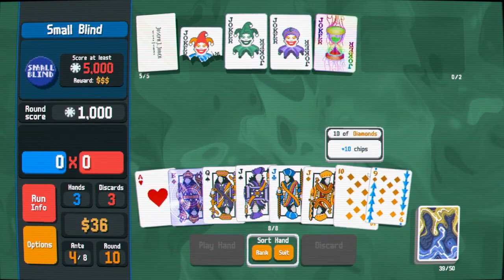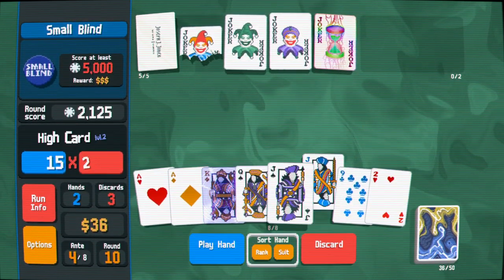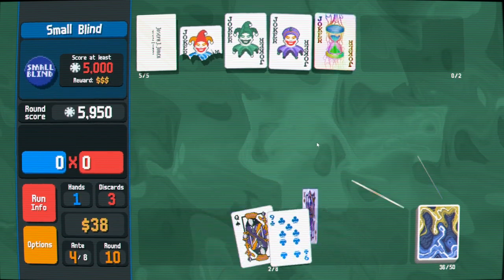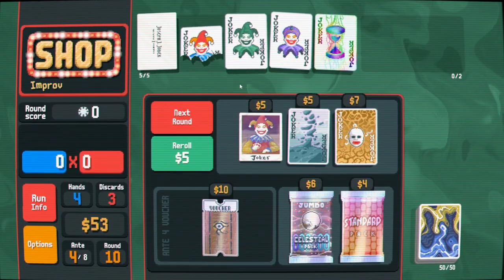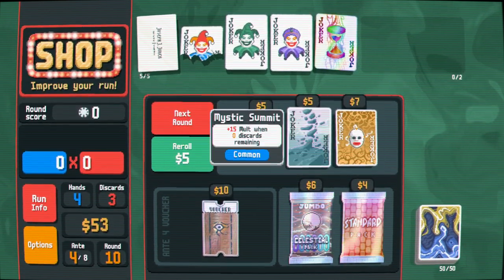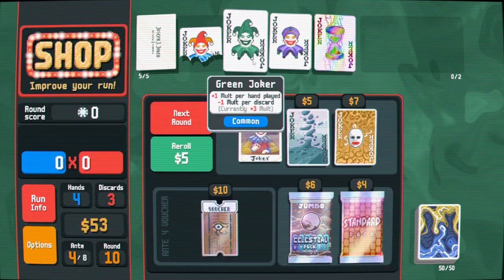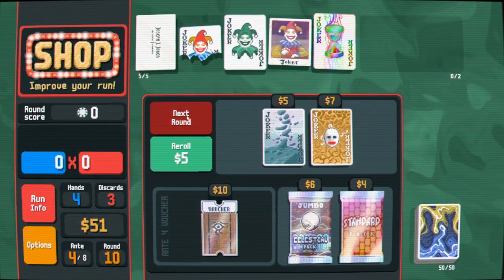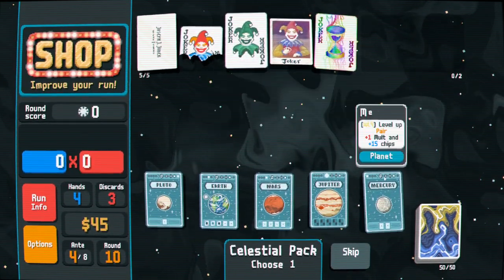I could just play a bunch of high card, I guess. Do we have enough here? We do have enough. It's going to take a while to get Green Joker off the ground, but it should be covered. Photograph is common - interesting. Now I have to think: what do I think will scale more? I think Green Joker will scale more, just because we're committed to it because of Delayed Gratification.